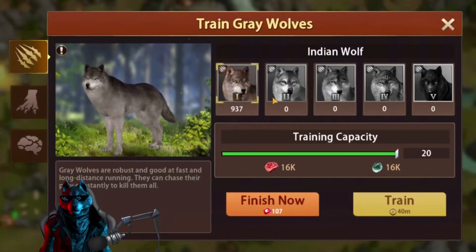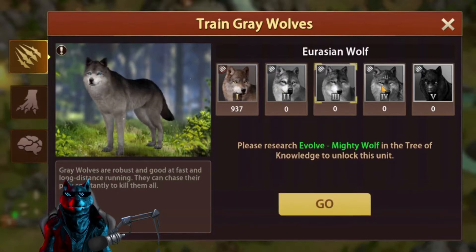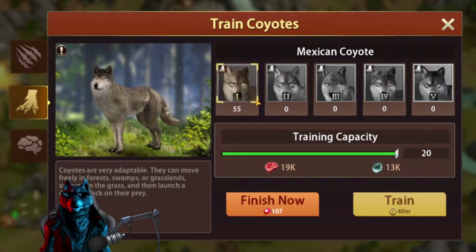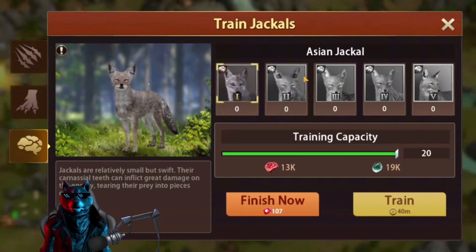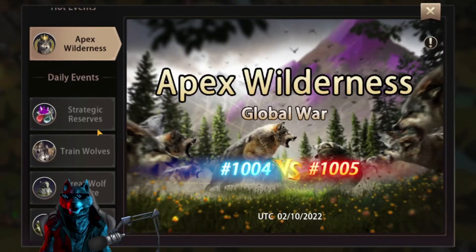We have Tier 1 Indian Wolf, Tier 2 Eastern, Tier 3 Eurasian, Tier 4 Plains, and Tier 5 Florida wolves. The same goes for coyotes — five different levels, top one is California Valley Coyote — and then we have chakals, also five levels.